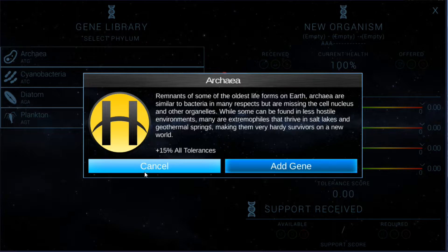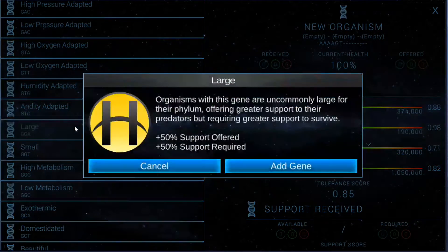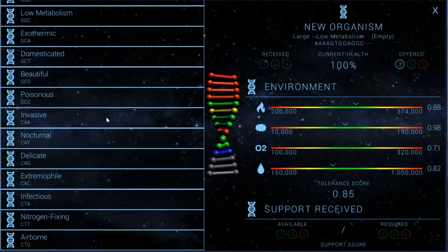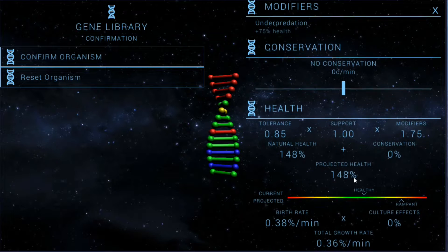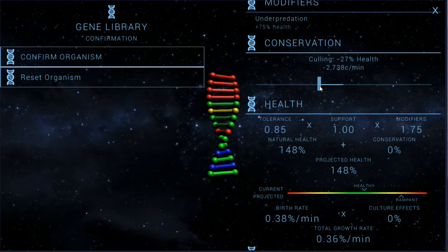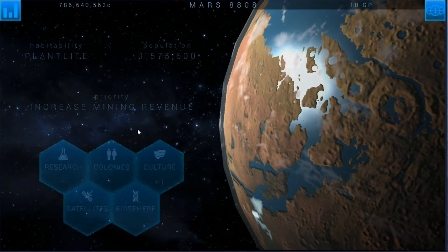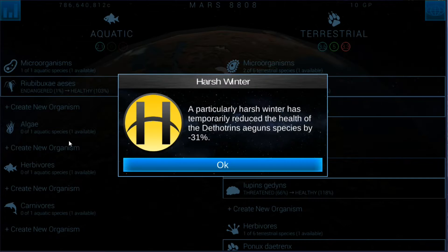Let's do plankton for the water — they've got a good birth rate. We'll do large plankton and give them a low metabolism. We'll make them beautiful, so they should be pretty healthy. They won't grow as quickly but once they're there they're there. A support score of 103 is pretty nice, and then we can also do some algae.